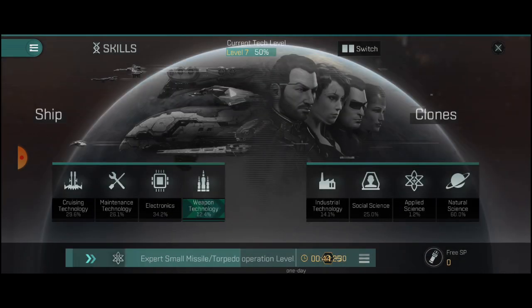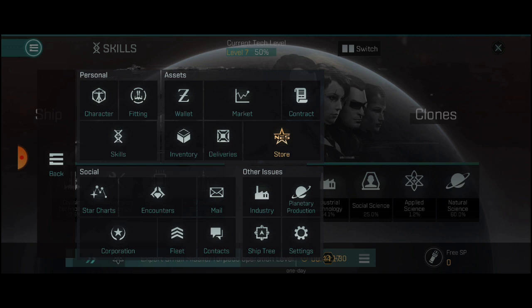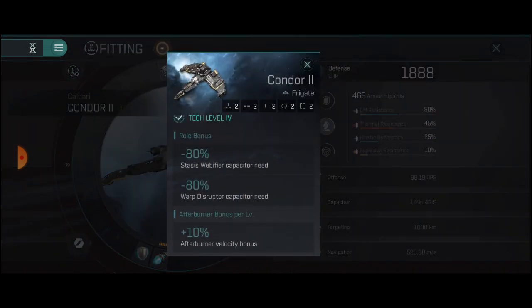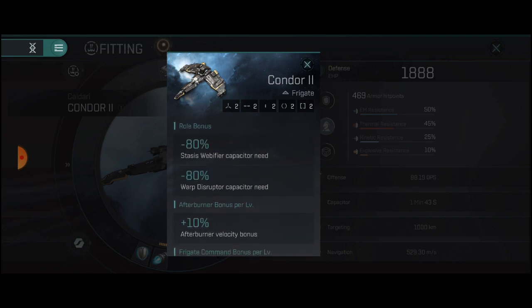Once you have your skills set up, it's just about time to start PKing. You'll see our ship does have a fairly low defensive rating at only 1,800. Once you get to armor and structure, it's about a little bit more than half of the whole ship's defense. At 681, you want to constantly be recharging your shield just non-stop. Once you get down to armor, I would consider warping out. Get your warp button ready and be cautious. With all of these interceptor frigates, the stasis webifier and warp disruptor need is at negative 80% as a role bonus.